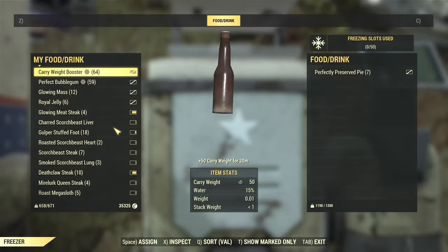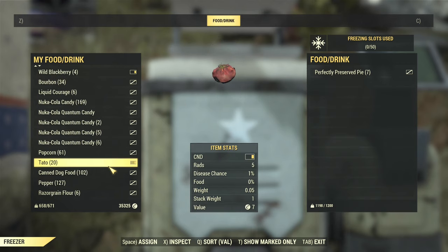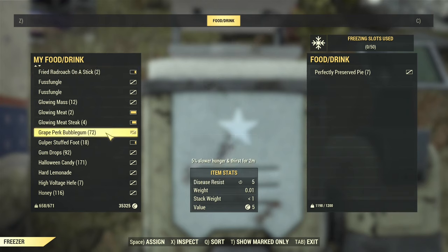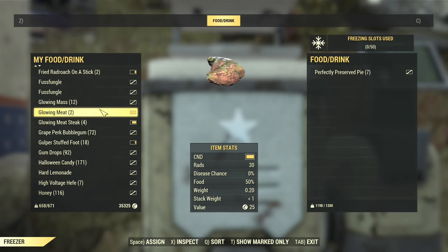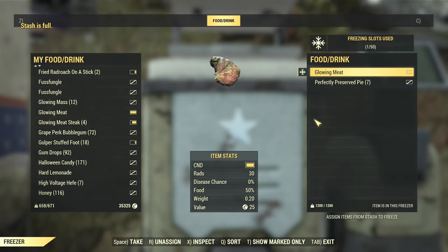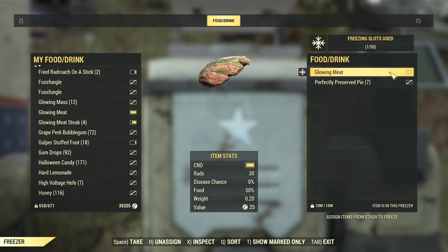Let's put something in there that I don't mind rotting. It doesn't look like you can actually sort by spoilage, unfortunately — it'd be nice if you could sort by spoilage. Anyway, let's put in a couple of glowing meats; I don't mind if they rot. One glowing meat — it's basically got a 100% condition. I'll leave it there for a couple of hours, and for most food in my stash that would rot by a significant bit. So we'll see how good it is.